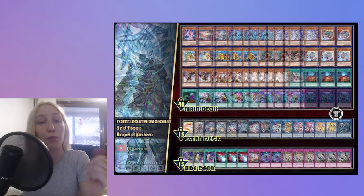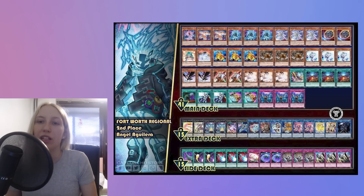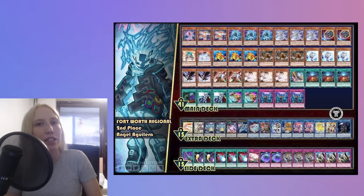Moving on to the next deck, we also have Sprite — the second place from Fourth World. The deck is pretty much the same for the most part, but they did play Nimble Beaver instead of Deep Sea Diva. This engine is pretty much personal preference — if you're planning on picking up Sprite, I would just suggest you test both and see. Also here we see two Sprite Red, whereas in the previous deck list we only saw one. Red is kind of personal preference as well — it's really nice to get it up with a starter, especially if your plays get disrupted.